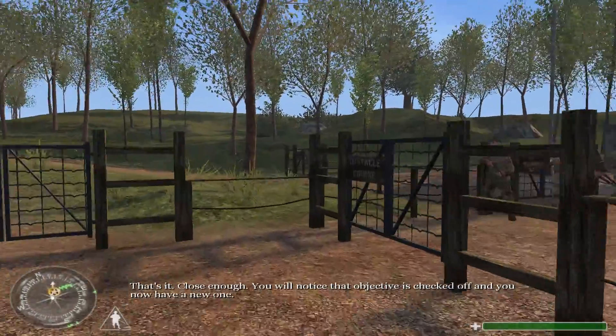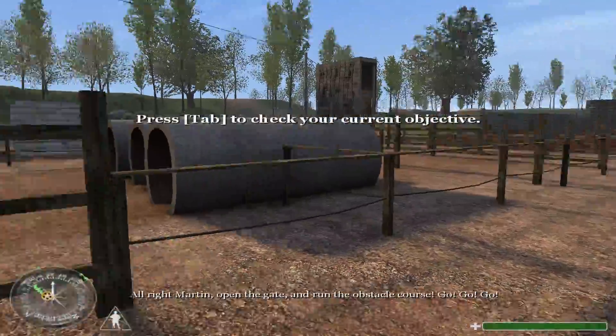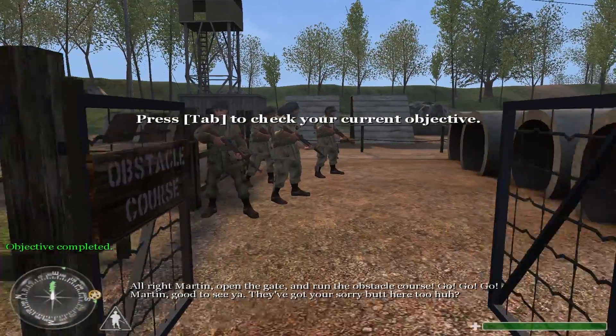You will notice that objective is checked off and you now have a new one. All right, Martin. Open the gate and run the obstacle course. Martin, good to see you.